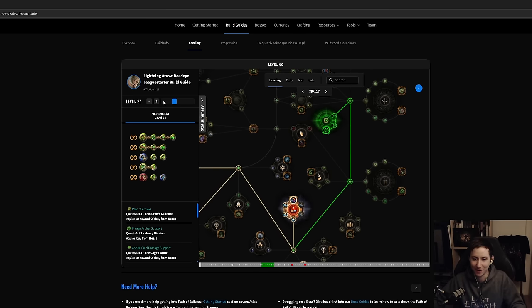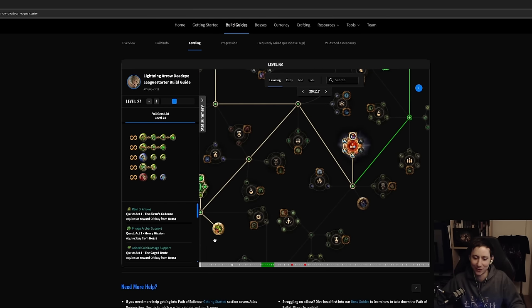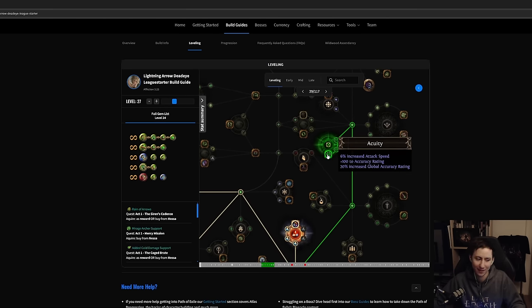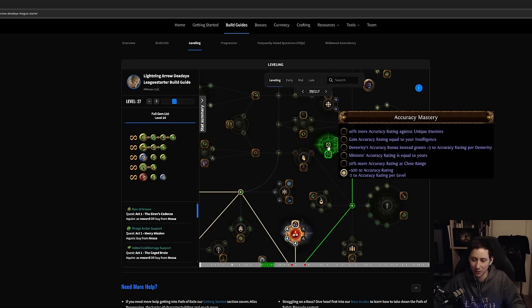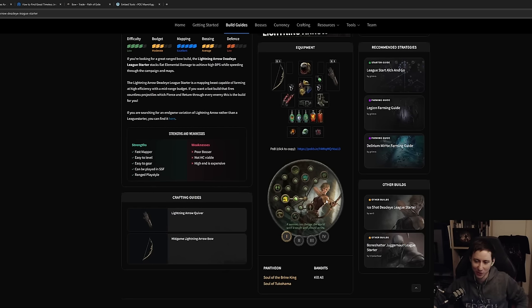Then we go for the accuracy mastery because at higher levels our accuracy gets lower, and we need to keep Precise Technique active. We'll take the accuracy rating nodes and the mastery that gives 500 flat accuracy and negative two accuracy per level. As you level you lose accuracy over time, but we'll get more later from Precision as well. From there you'll grab those final points.